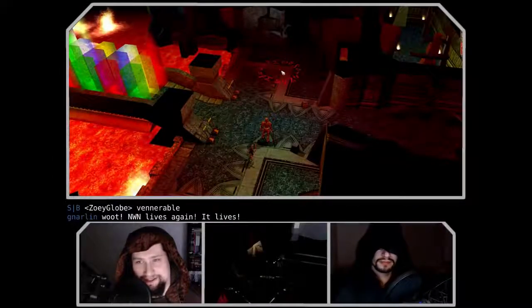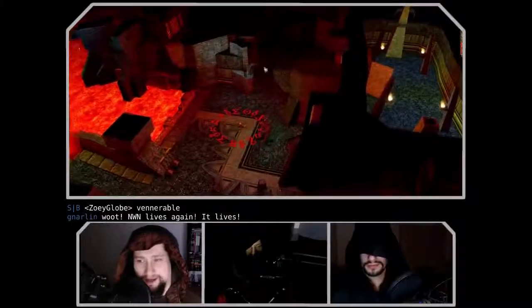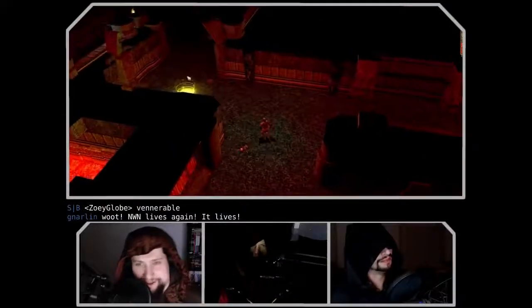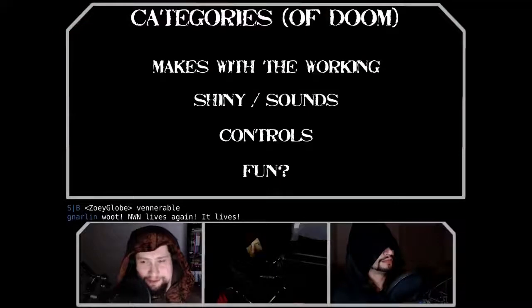This is Check Your Position, where we take a game, play it, talk about it, give our opinions, and maybe perform a little quality assurance that should have been done before they put it out on sale for 20 dollars. We rate on the chess scale: one chair means garbage, two chairs means that's math — pretty good — four chairs means awesome. Our categories are: Mix with Working, Shiny, Sounds, Controls, and Fun.